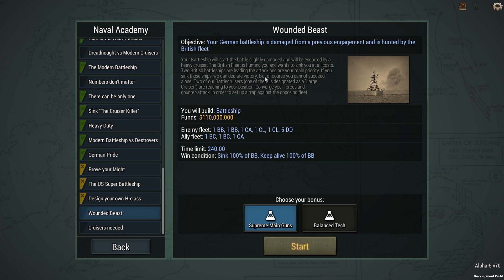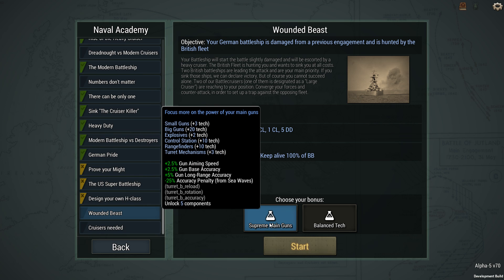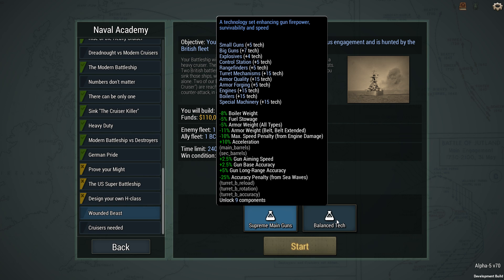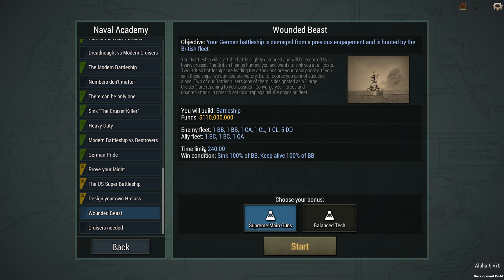Two of our battlecruisers — one of them is designated as a large cruiser — are reaching your position. Convert your forces and counterattack in order to set up a trap against the opposing fleet. That means I will build a battleship for about 110 million. I can get supreme main guns, which gives me better gun aiming speed and accuracy overall. I'll have the objective of sinking the two battleships. I'll also be engaged by a heavy cruiser, a light cruiser, a light cruiser of a different build, and five destroyers. I need to sink all the battleships and keep my battleship alive.